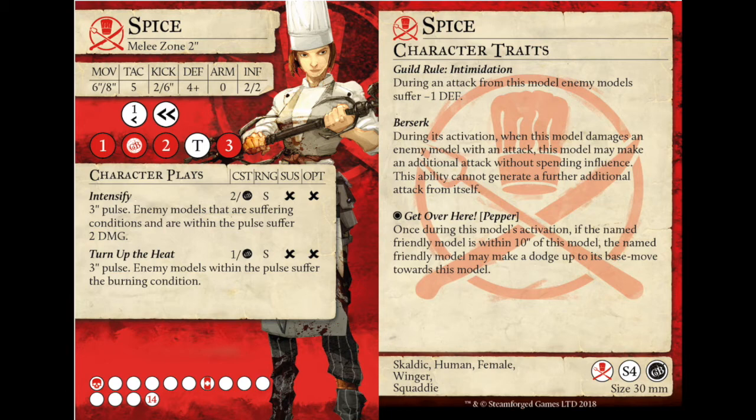What gets interesting is the momentous guild ball on two. This is where the Cooks get interesting. She has Turn Up the Heat — in the same way that Roast had Turn Up the Heat. Remember: three-inch pulse, enemy models within the pulse suffer the burning condition. That's a pulse — you don't have to roll. We kind of all ignored it on Roast. Sugar has Fire Blast, Cinnamon didn't have anything fire-related, but they're sneaking fire conditions through all these models.